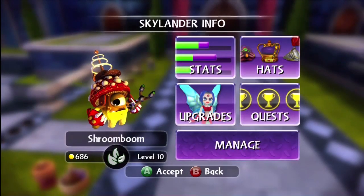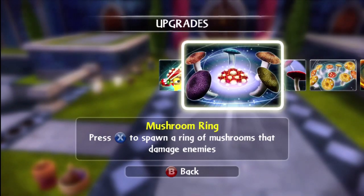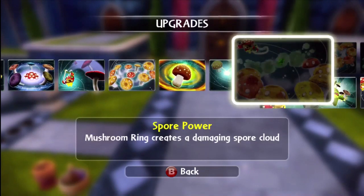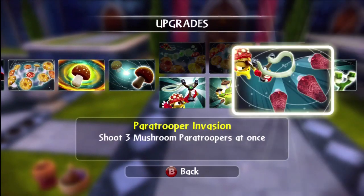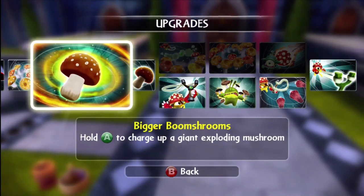Let me see, am I missing anything? You guys leave me comments if I miss something. Let me show you the path that I didn't pick. So I didn't go with Spore Power, Ultimate Ring, and Back to the Beginning. So I didn't go with any of those. It looks like I kind of covered everything.